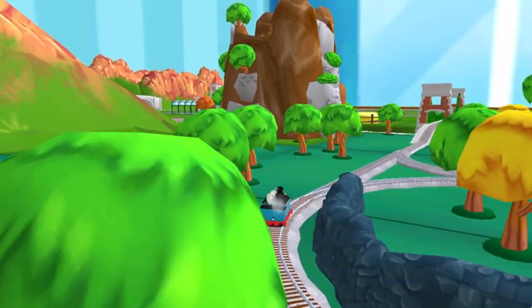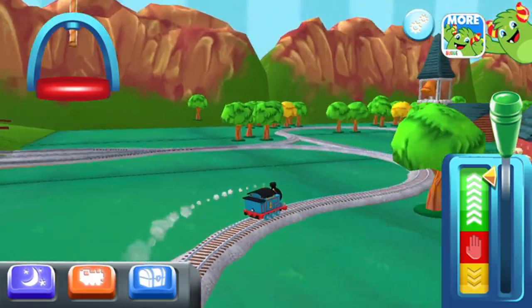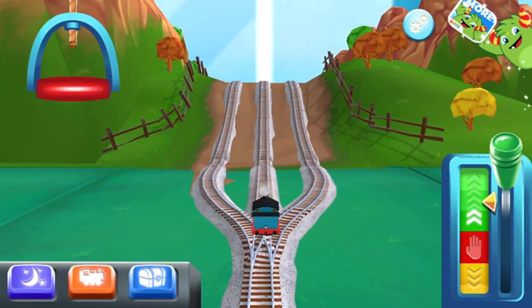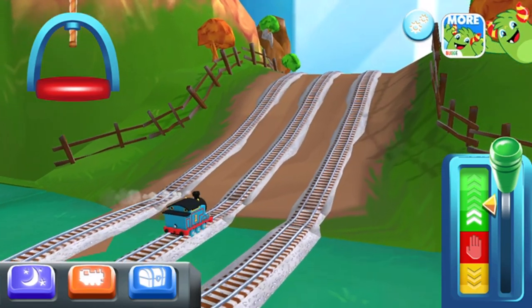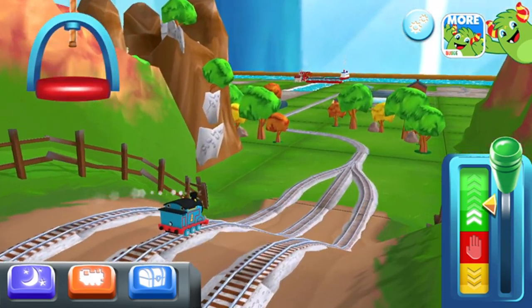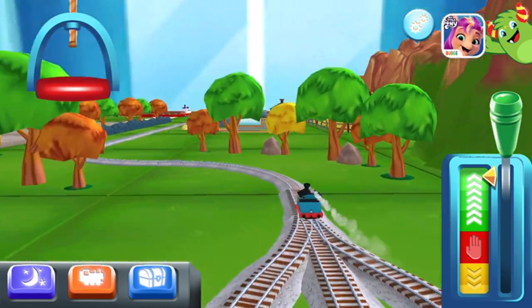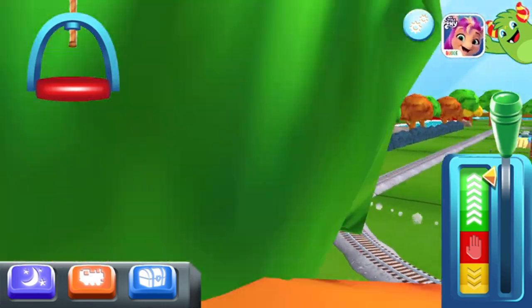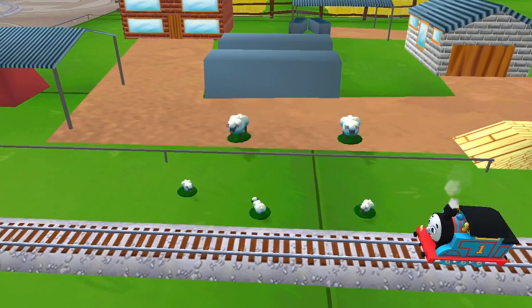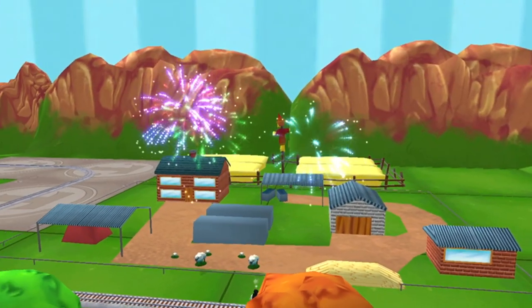Which way do you want? Forward leads to forward — McCall's Farm is coming up! Oh no, the sheep have wandered onto the tracks. Can you help out by dragging them back? We're always happy to help!